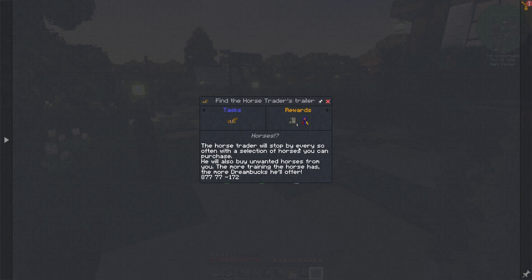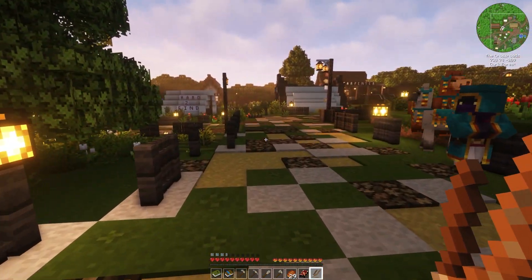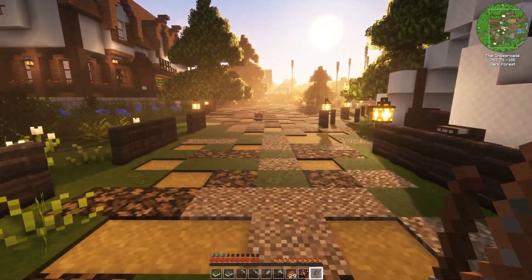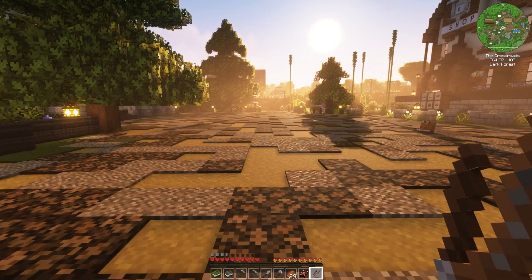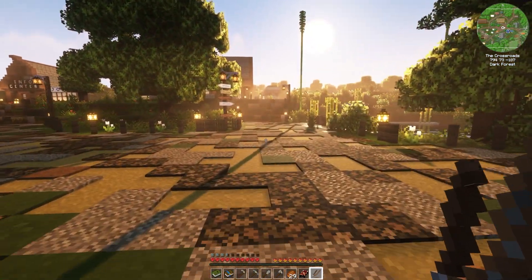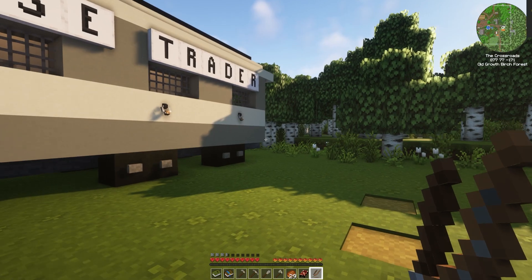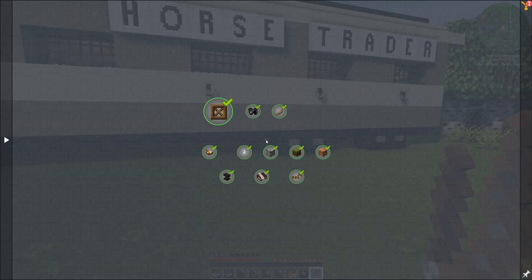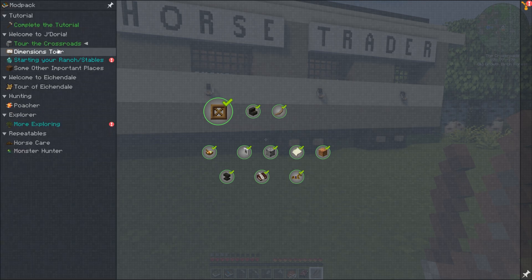I've got one quest left to do, and that is to find the horse trader. The horse trader will stop by every so often with a selection of horses you can purchase. He will also buy unwanted horses from you — the more training the horse has, the more dream bucks he will offer. So we are going to have a horse trader stop by maybe once or twice a month. This looks like the spot, and there we go — we are finished now with the tour of the crossroads.